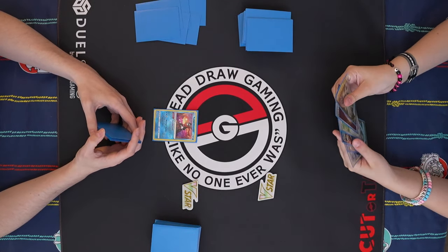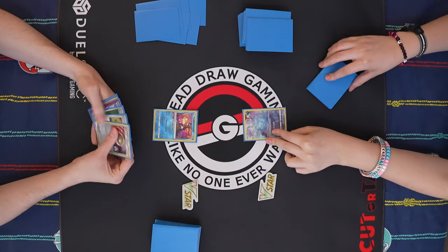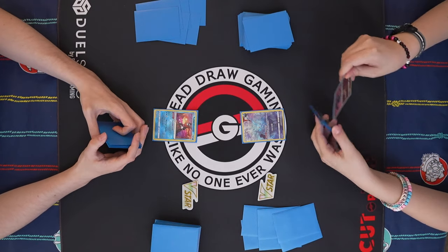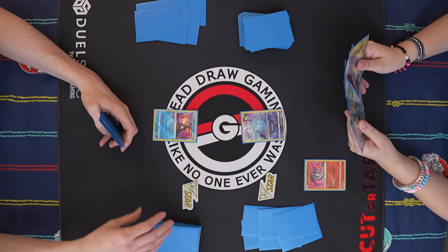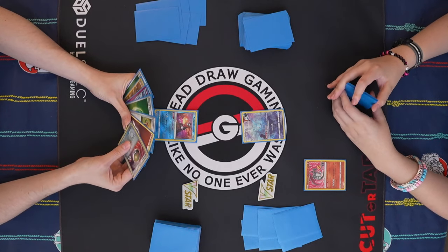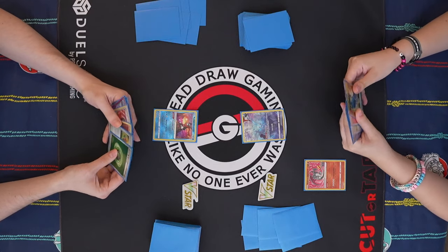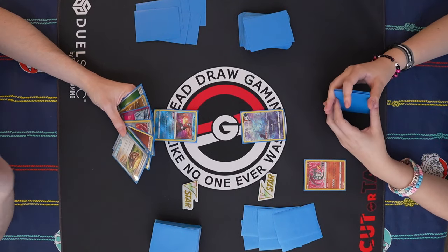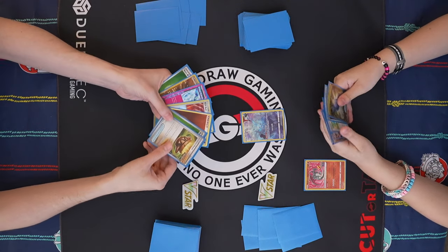Let's see if we can get some Pokemon in here. It's not looking great. You're going first, so go for it. Hoping to topdeck something good. I'll pass. Draw for turn. I guess I should probably Conceal Cards first here — oh, I should Earthen Vessel first. I'm debating — I don't know if I'm going to end up Squawking this Heron or not. I have a Prime Catcher so I don't really want to Squawk if I don't have to. My hand's mostly energy.